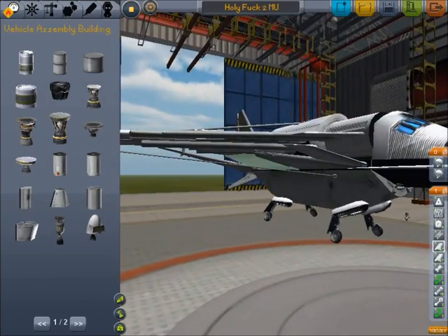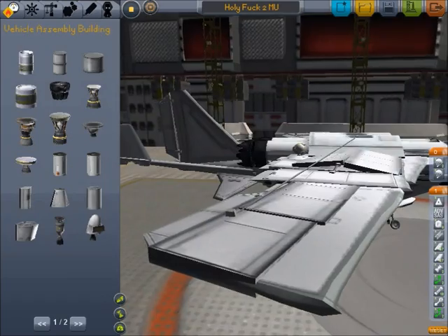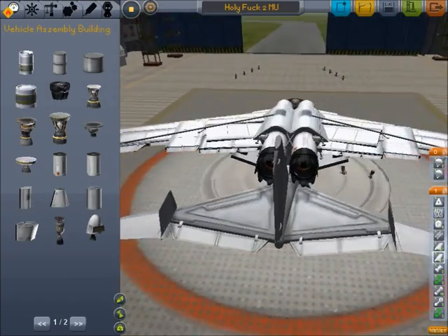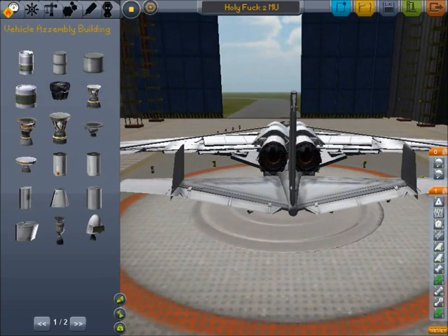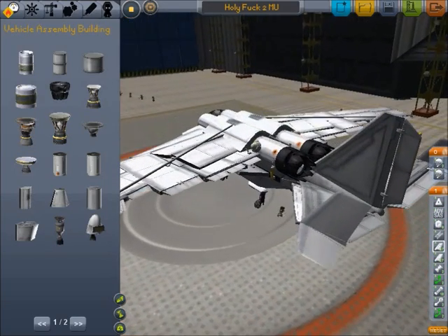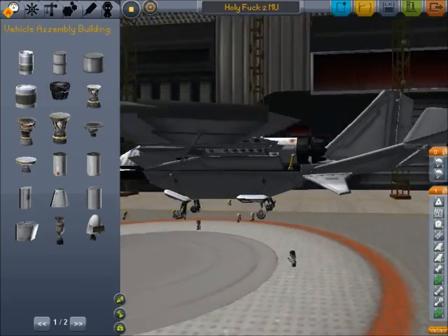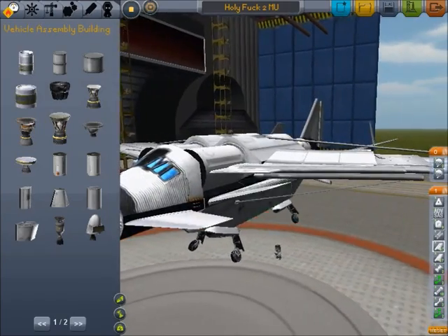It also has these two extra struts leading out to the wings, so this thing can land without taking any damage by parachutes alone, which the previous version could do if you have engine power, but if you don't have engine power it couldn't do. Basically the difference is these struts on the wings, these winglets on the edge, these under here, and these two sets up front.